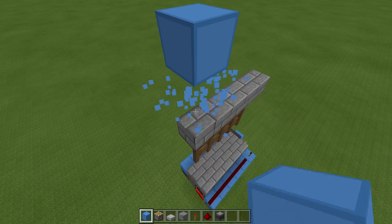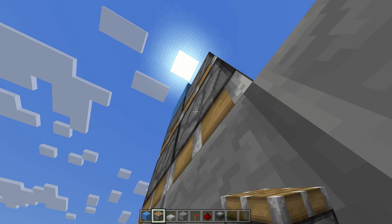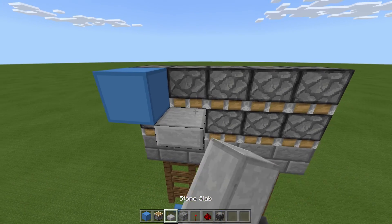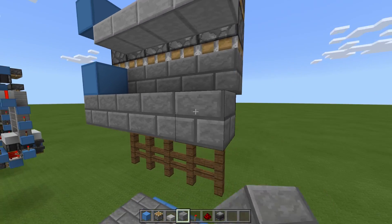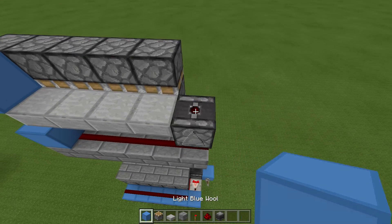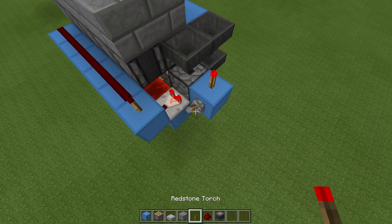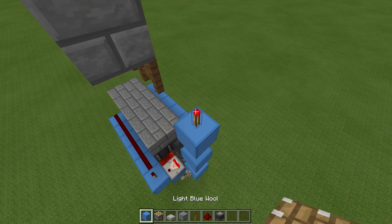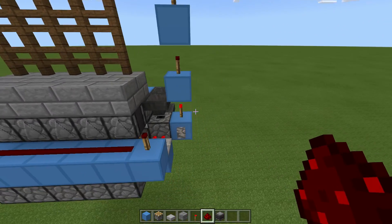Now we need to do the closing circuit. Come up to this top block here and come up three — just remember your door should be open at this point, so it's two above. Then a regular piston here and one more, then go along like this. Place a block here, then slabs like this, place a block here, and then grab some decoration blocks and place them along like this. Redstone dust all along here, observer facing upward here, block here, and then redstone dust like that. Then place a torch here — it should turn on if your lever is off.